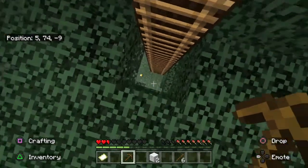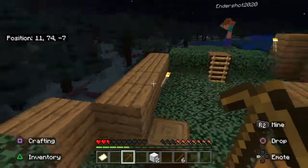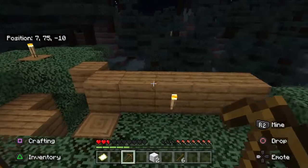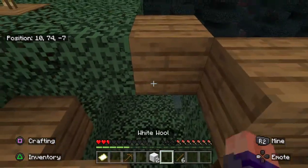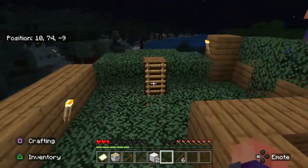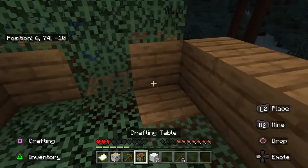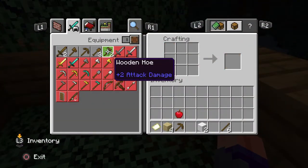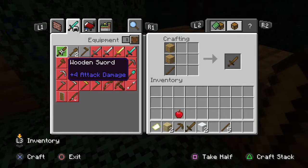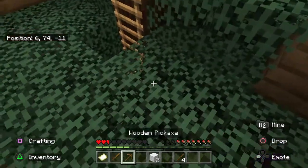I'm getting really annoyed by this zombie. I'm tempted to go down there and kill it but I only have two and a half hearts left. When is it gonna become morning? I could go down there and make a wooden sword — that's really the most I can do right now. There's two zombies down there. Do you want a wooden sword as well? Sure, why not — at least we'll both have some protection. The moon's coming down — okay!